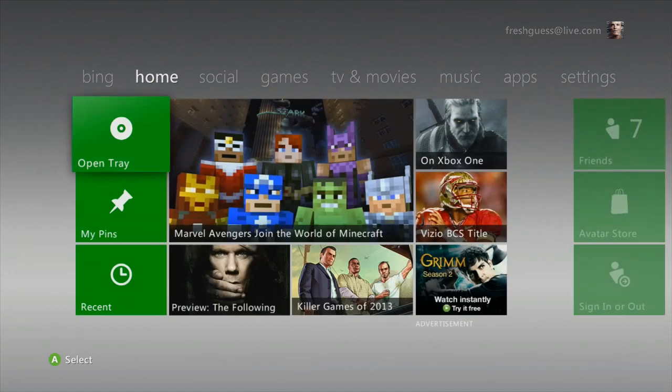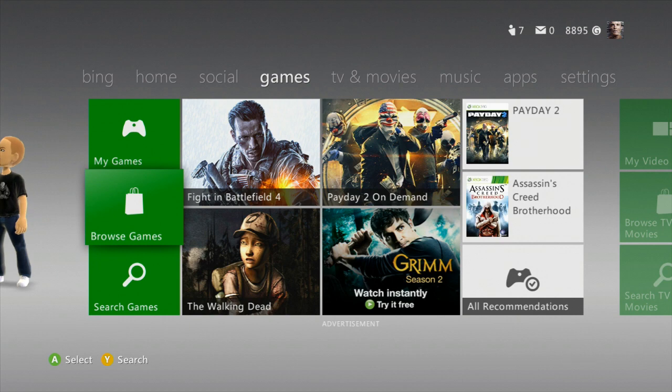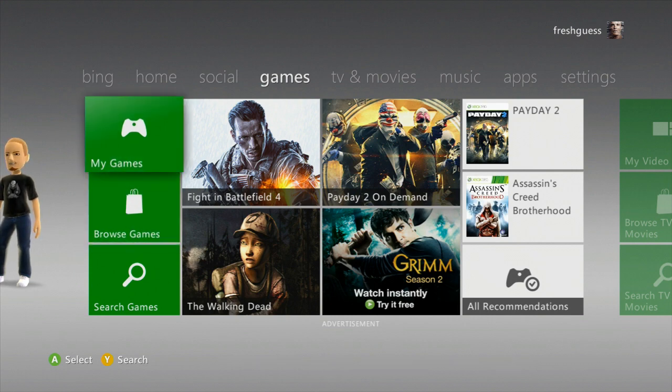First you need to understand that not only do you need Castle Miner Z, obviously, you also need Castle Miner. So if you've already bought Castle Miner before, you should be good. If you have not, you will need to go into the indie games and download Castle Miner. It's a dollar — not that big of a deal, but you'll have to do it if you want creative mode.